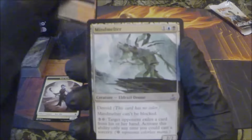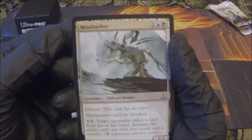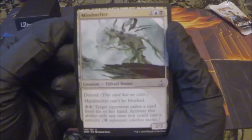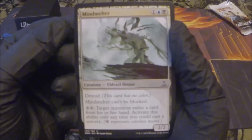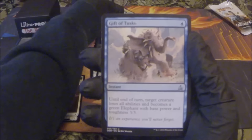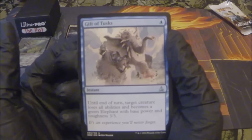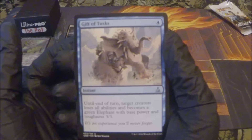Cinder Barrens as our first uncommon land — enters the battlefield tapped, add a swamp or mountain to your mana pool. Mind Melter — one generic, one island, one swamp, devoid, can't be blocked. Three generic, one waste: target opponent exiles a card from his or her hand; activate only when you could cast a sorcery. Gift of Tusks — one island, instant; until end of turn target creature loses all abilities and becomes a green elephant with base power and toughness 3/3.